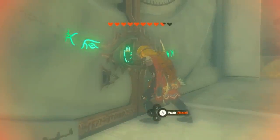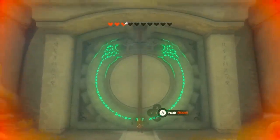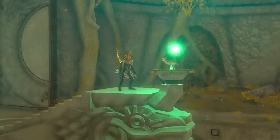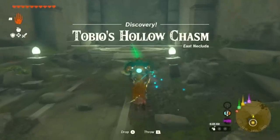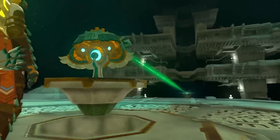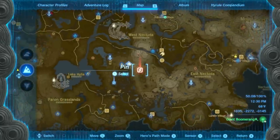This is where the 10 hearts matters, because when you place your hands on the door it's going to use your hearts. Once you do that the door will open and you're going to find a mask in front of you, which starts this secret questline. Interact with the mask — doors will open and the mask will have a beam pointing all the way down to the location you have to go. Once you arrive there a cutscene will bring you all the way down. You can place the head where it needs to go and come right back up to this spot, known as Tobio's Hollow Chasm.